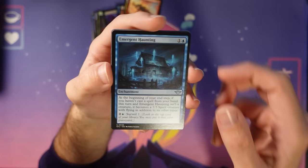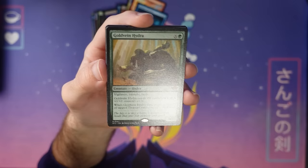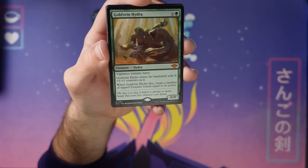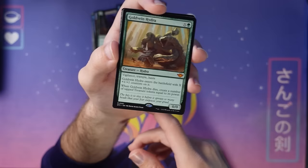Here's a pretty nice rare — a big Hydra with X, G, Vigilance, Trample, Haste — get in for X right away, not too shabby. But when it dies, you make a ton of tapped treasure tokens. Even if you play it for X equals three on turn four and it attacks in and dies, you'll have access to eight mana. In Commander you can go pretty crazy with this card. The treasure does come in tapped — we tried to avoid tapped treasure where possible, but this card is so easy to set up loops with, the treasure had to come in tapped.